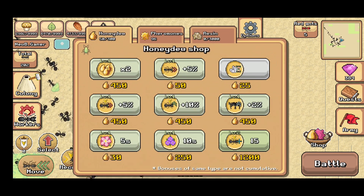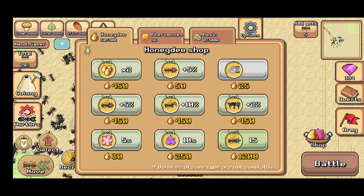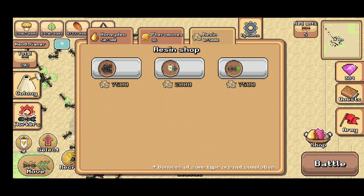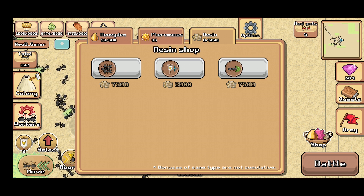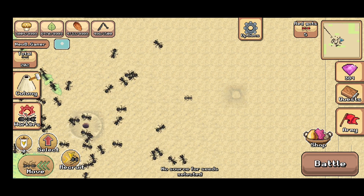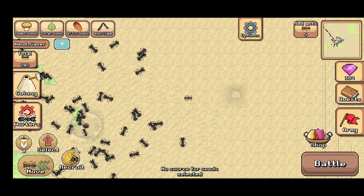I can see that there is a new shop. It replaces the old honeydew shop that was only for the honeydew, but now it also includes the pheromone shop and the raisin one. One of the changes is a new resource called raisin, and I'll explain how to get that. This update brings a new shop which has all three — as earlier, just above the shop there was a pheromone section and then there were other sections as well. So now they have just brought them under one shop.